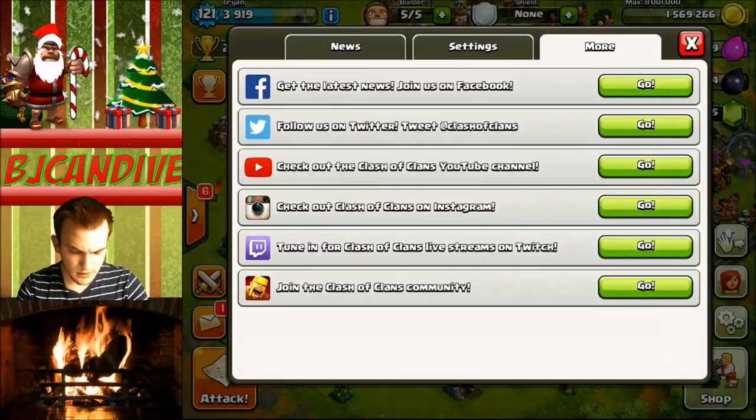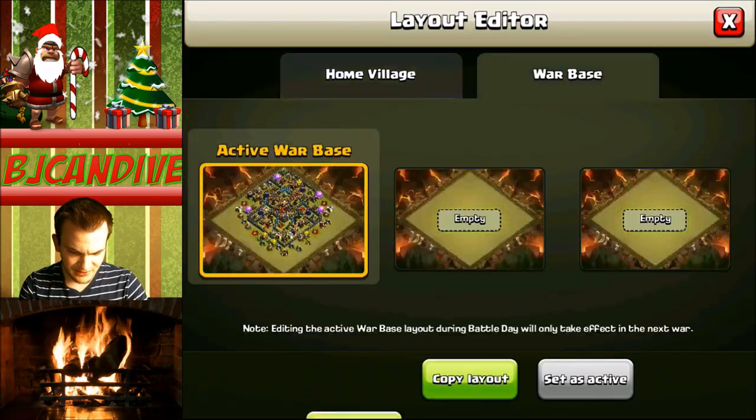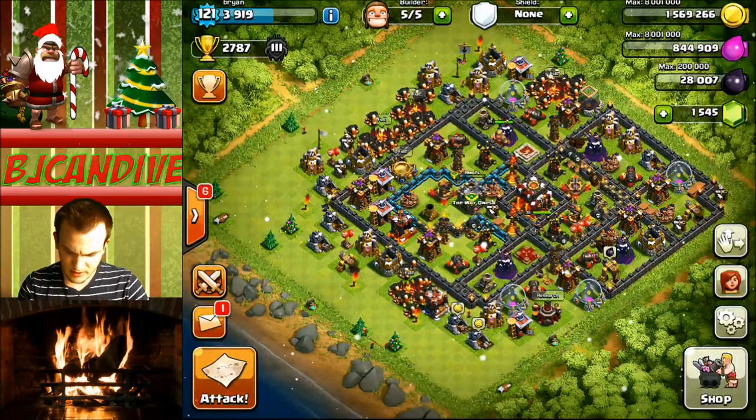The Christmas update looks really, really cool. The saved village edit thing is awesome — the layout editor, this is new and I like it. You can save up to three bases. It's gonna be cool to have your farming base and then switch to another base if one's not working out for you. Very good job with that.